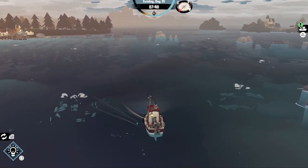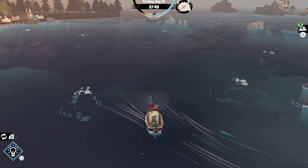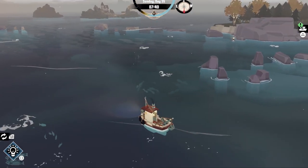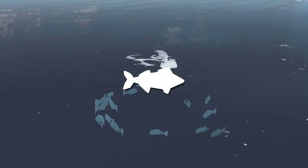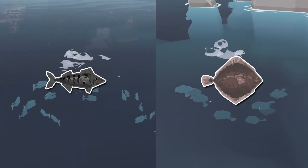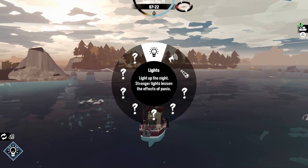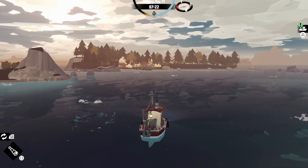There are a few ways to find and identify your catch in Dredge. Bubbles on the surface indicate something's going on under there. You can guess what you're about to find by looking at the fish underneath, or you can use the spyglass ability from a distance and save time.